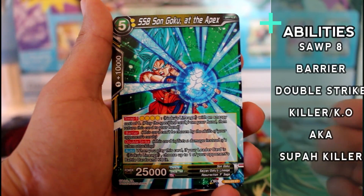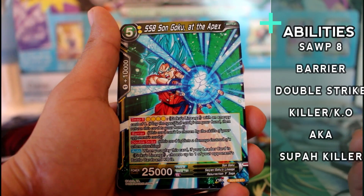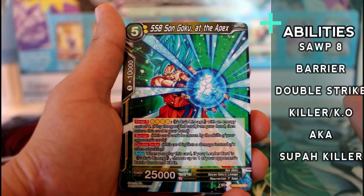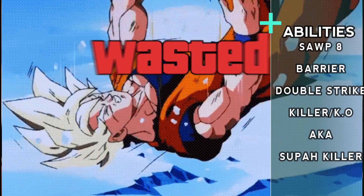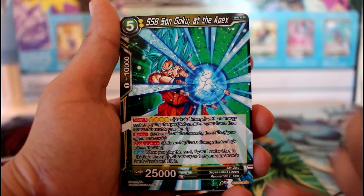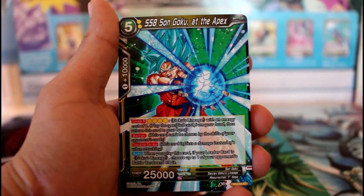When you play this card, if your leader is Goku's Lineage — which it is if you're using the starter deck — choose up to one of your opponent's battle cards and KO it. So this thing kills something when it comes into play, as well as having barrier and double strike. This guy is pretty darn strong.